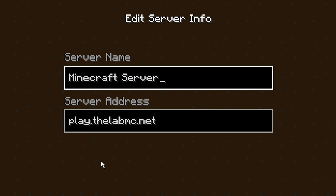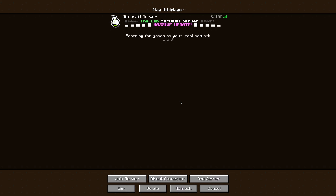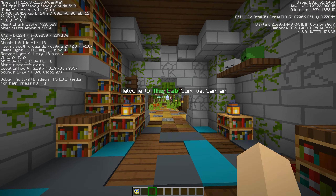Before we get started in today's video, I just want to say that we have a brand new Minecraft server launched right now when you're watching this. The lab survival server is getting a massive update. We completely changed the spawn, we completely changed how the game works, and we completely changed the IP. The way you get in is using play.thelabmc.net. If you do it right now in Minecraft 1.16.3, you will be able to hop on and play with us. As soon as you see this video, the server is public and you can come play with us.